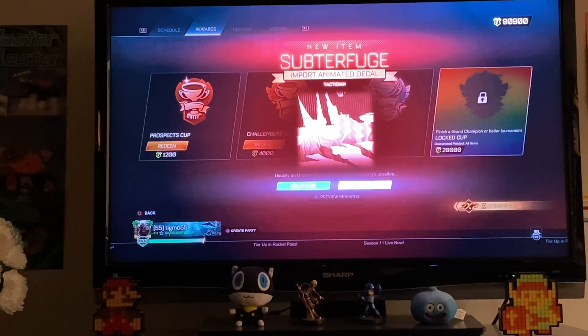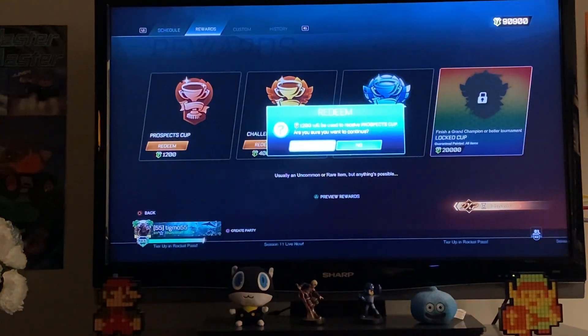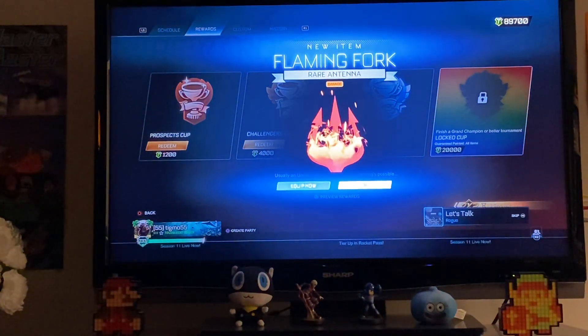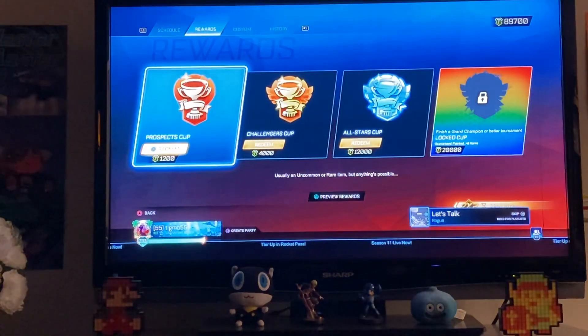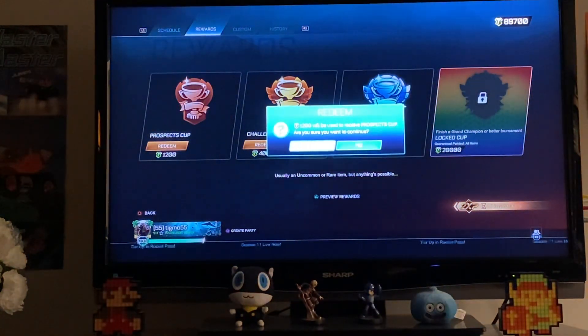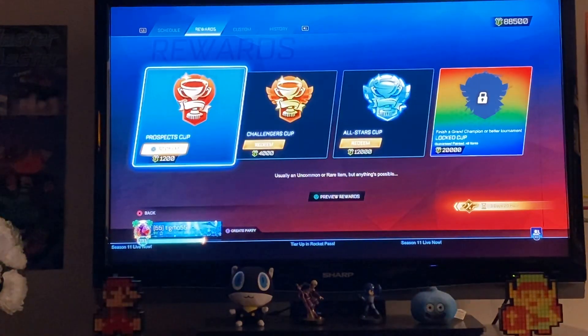Subterfuge import animated — I tell you what, this right here is what makes me want to just do the prospects cut, because last time I did it I got an import, and this time I got an import again. Even though I'm not a huge fan of that decal to be honest, I don't know, I might keep it. We also got a flaming fork painted, and some more white side wheels. That's 11 prospects cut uses done.